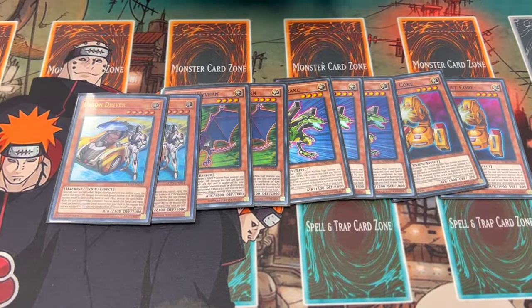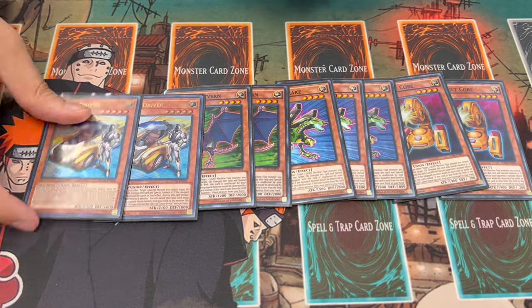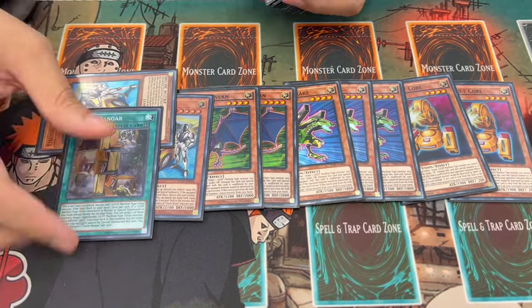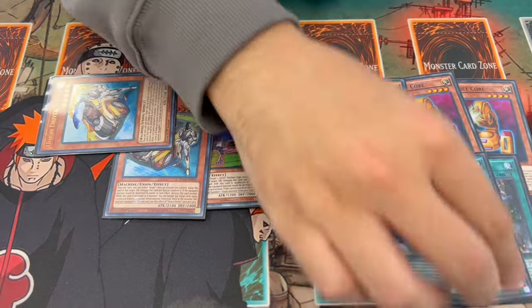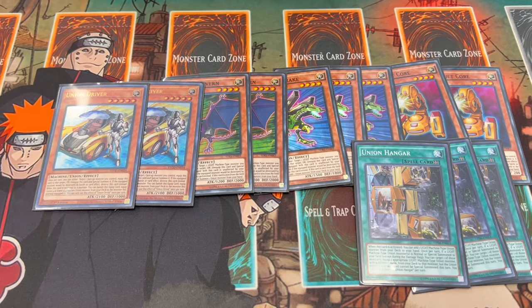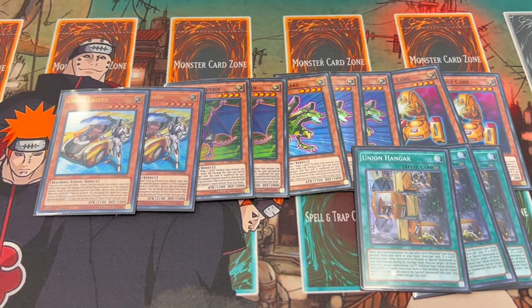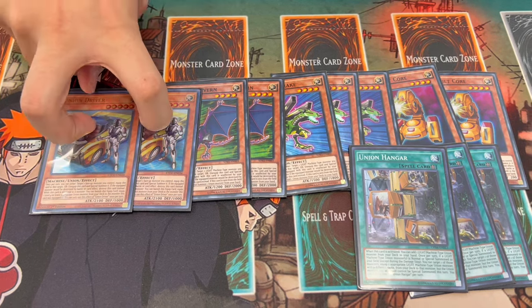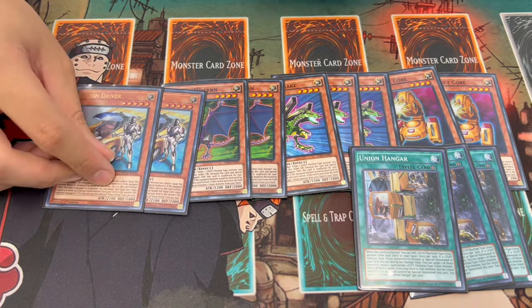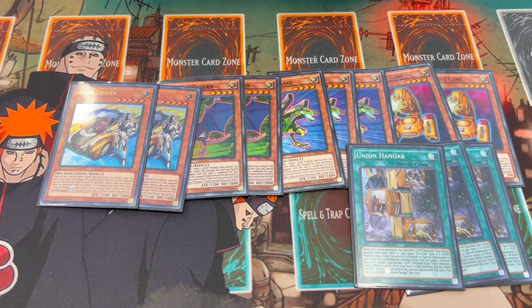We're also on two Union Driver. Union Driver is very powerful, but you want to play two and not one because if you draw the one it can be detrimental. You really want to get this off of Union Hangar, which we're playing at three as well. If you do draw the second one, it doesn't matter — it just becomes fodder you can pitch off your Horus monsters as well.